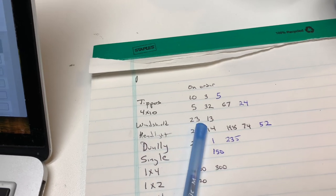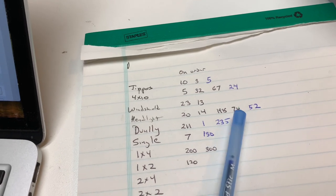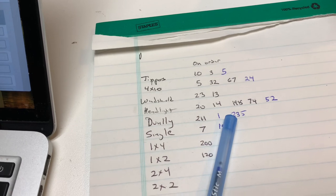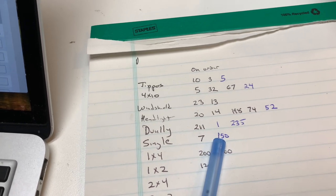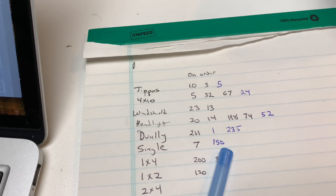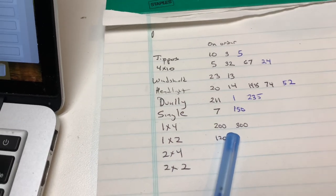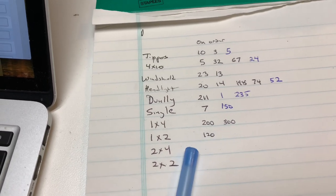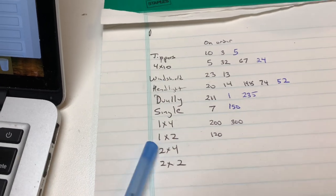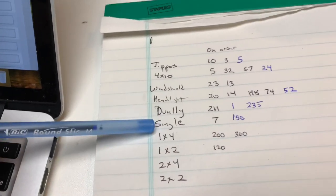I only got 46 windshields on order, but we've got 253. We are close to having all the headlight bricks we'll need to get to 1,000 — 447 headlights, two duallys. I'm going to need to order more duallys and probably some more singles — 157 on order. 500 1x4s, so that's enough to build 250 trucks. Man, I should have bought more. 12 1x2 yellow bricks. I haven't ordered any of the 2x4s or 2x2s — all those are so common that I can get them. Everything up here is the stuff that's harder to get, so I'm trying to keep a list of what I've got.